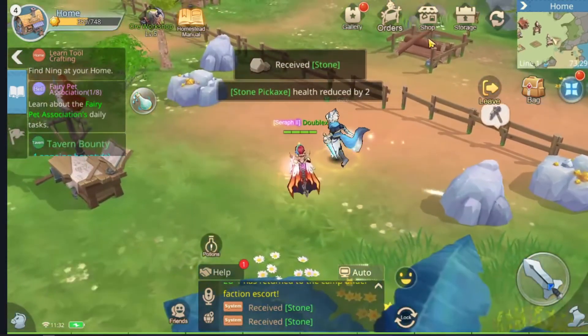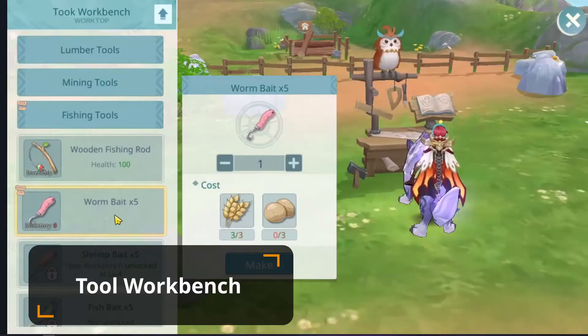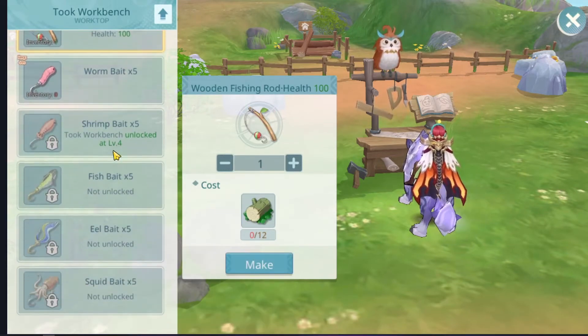You can expand your storage to have a bigger capacity. In the tool workbench you can upgrade your items or repair them so you don't have to rebuy them over and over.